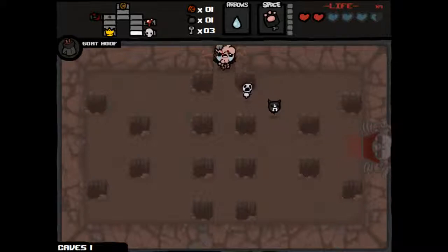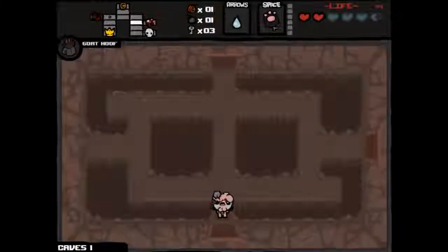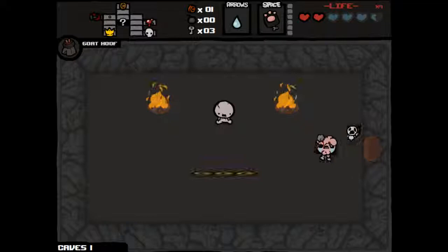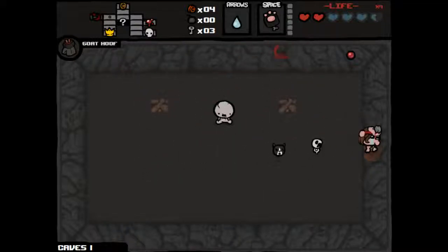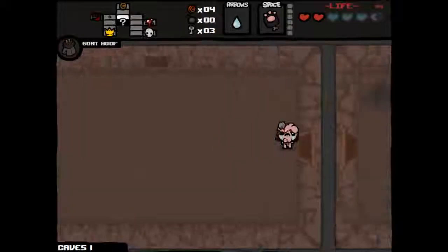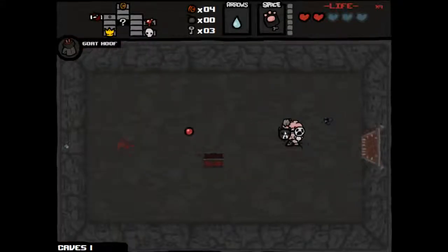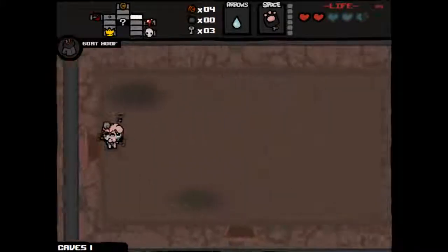There's one likely spot for the secret room — we will go check it out. We will also go into our curse room because Guppy would be pretty awesome. We got into our secret room, which has three cents — was that worth a bomb? Probably not, but you always got to try it. We don't have a flight item so it's going to cost us a whole spirit heart going into the curse room, but we're feeling a little better right now.